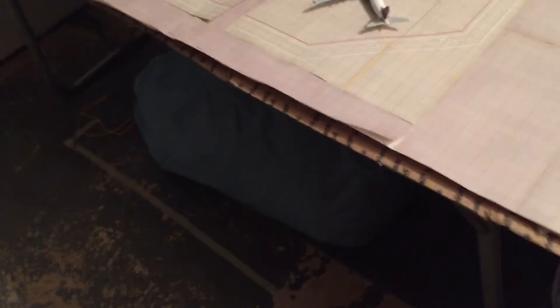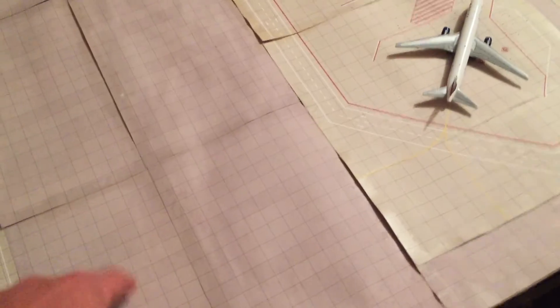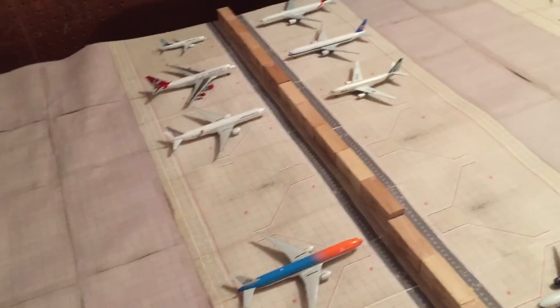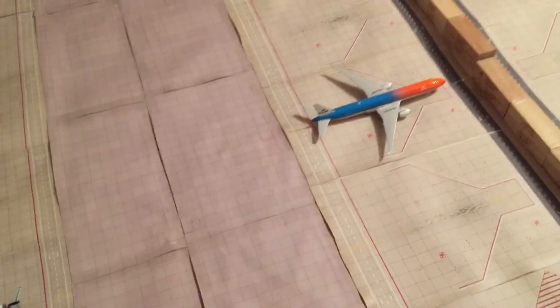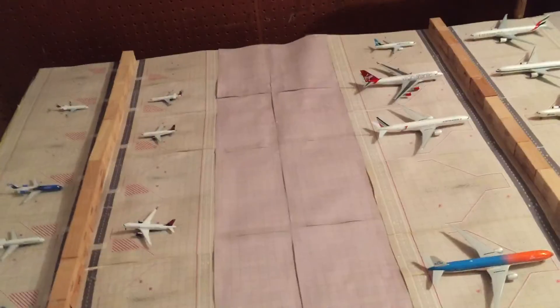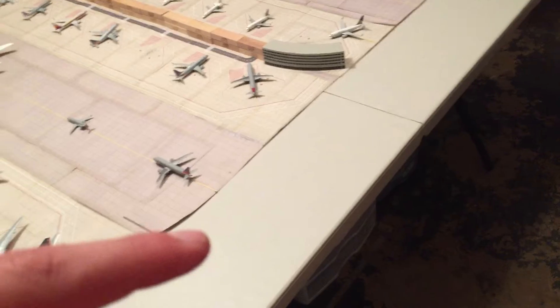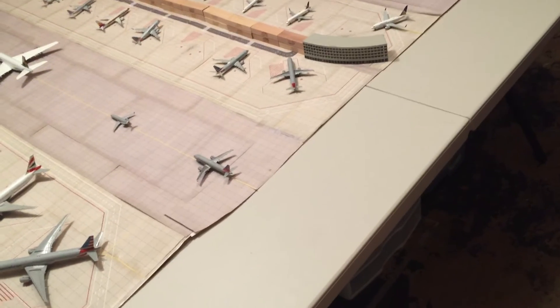Down here there's not that room, so the taxiway would just kind of go off the edge and keep going. Down here under these tables, there's one back there and then one up here — the two long tables. I don't know if I ever showed you guys exactly how my tables were set up, but yeah, there are two five-by-two-foot tables right here.